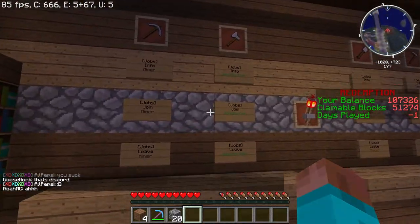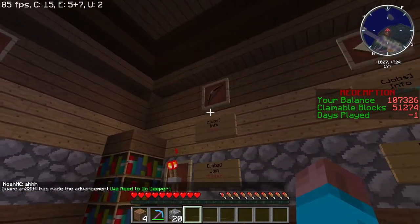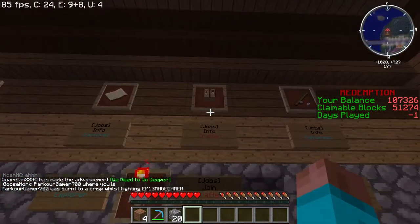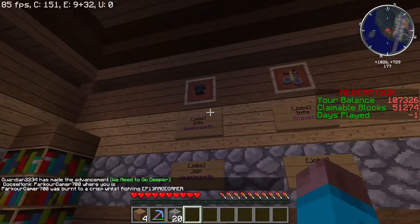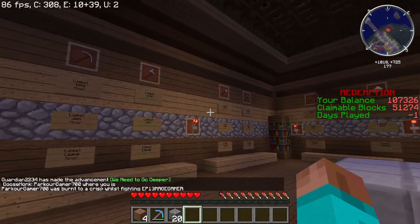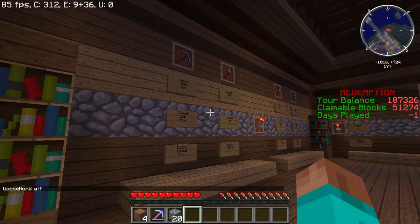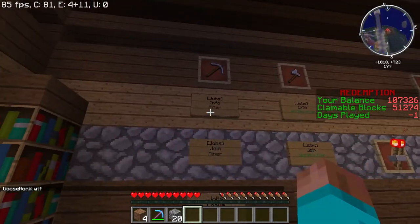So the various jobs are as follows: we've got miner, woodcutter, digger, farmer, hunter, explorer, crafter, fisherman, weaponsmith, brewer, and enchanter. Now, all these jobs are going to have a very specific set of items and actions that you can perform in order to earn your cash.